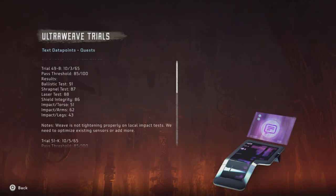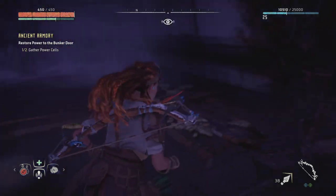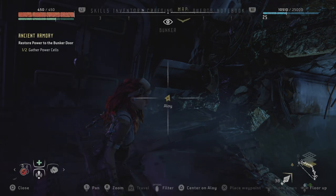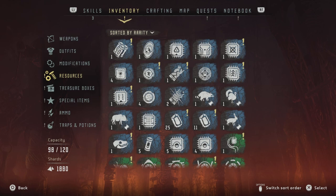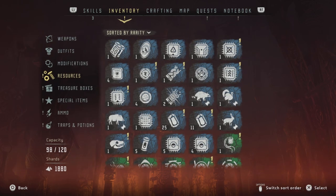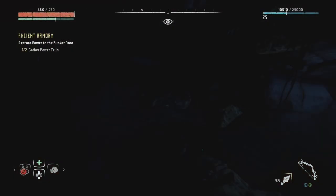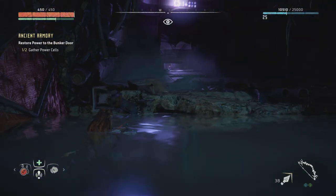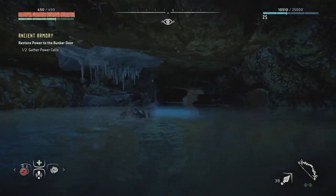What's this? The weave is not tightening properly. Wow, I can't believe I went down here for nothing because I do not have a power cell. That sucks. I guess I'll just go back and whenever I have another power cell I'll just swim back here.